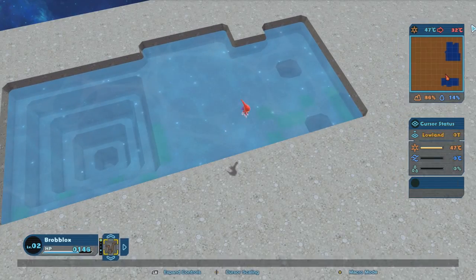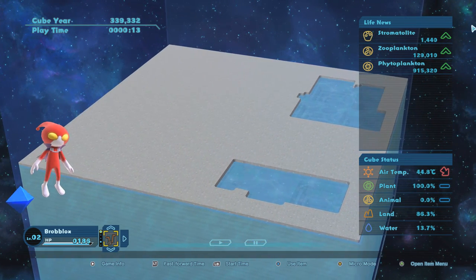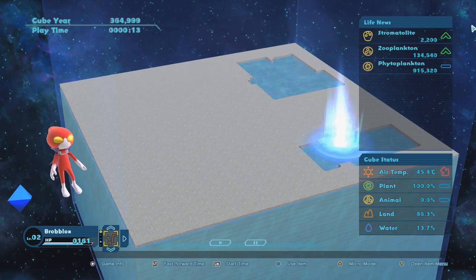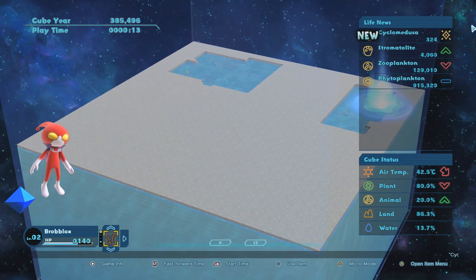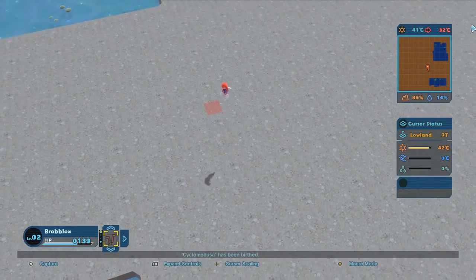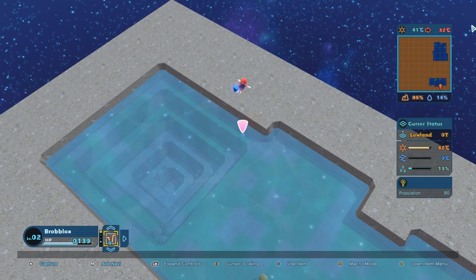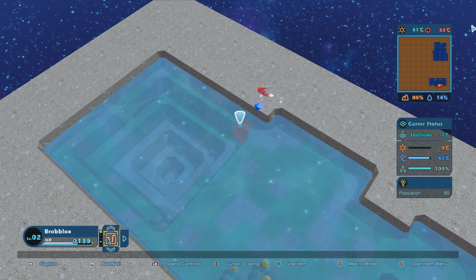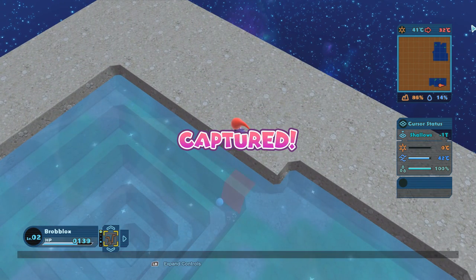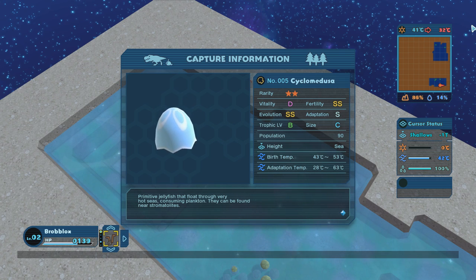We're going to run this evolutionary chain down to the ground. Stromatolites are popping up in alternate locations as well, so the stromatolite population is on the rise. We've got cyclomedusa! From my paleontology, cyclomedusa is a jellyfish — it's got medusa in the name. Let's capture cyclomedusa to keep Broblox the Mighty's XP going upward. It's a primitive jellyfish that floats through very hot seas consuming plankton — they can be found near stromatolites. Their fertility is pretty good, adaptation is solid.